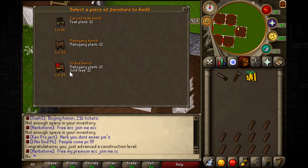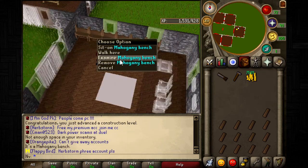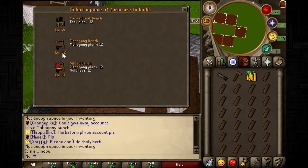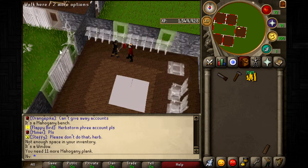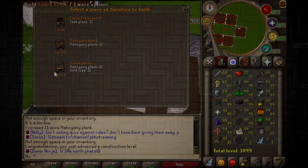Then you want to make a throne room — this is where you'll be spending most of your time. Start building benches at level 52. Each bench costs around 12k per hotspot, so it's a bit more expensive than the dining room, but gives better XP. Do this until level 61.